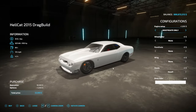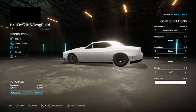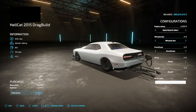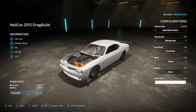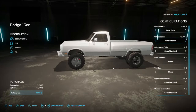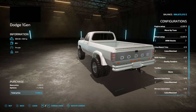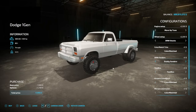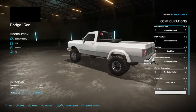We got all of the different engine tunes for the Hellcat drag build, and we got a wheelie bar you can add on. I wanted this to be basically like a car you could build from scratch so it didn't necessarily look like an all-out drag car, but you could make it look that way. We got a parachute, a wheelie bar, a wing, and hood options - on or off.